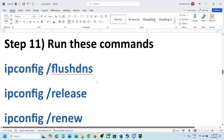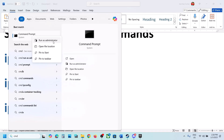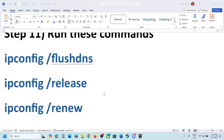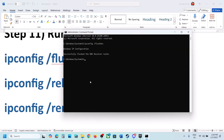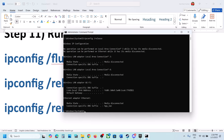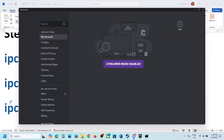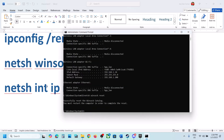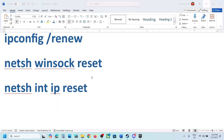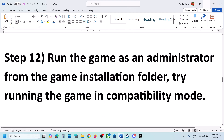The next step is to run some commands — the commands are provided in the video description. Type cmd in the Windows search box, right click on Command Prompt and click Run as Administrator. Make sure you open Command Prompt as an administrator. Click Yes to allow. Copy all the commands one by one and run them: paste the first command and hit Enter, paste the second command and hit Enter, paste the third command and hit Enter, paste the fourth command and hit Enter, then run the last command and hit Enter. Restart your computer, and after the restart launch the game.